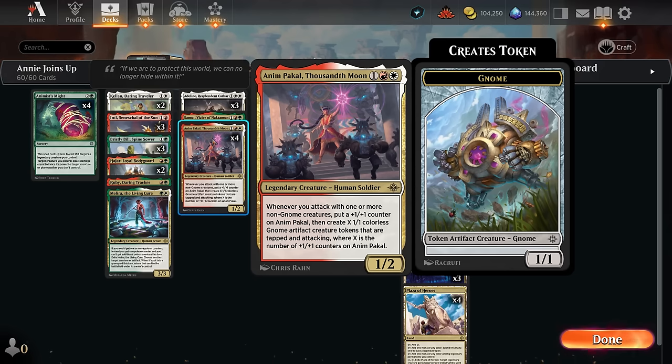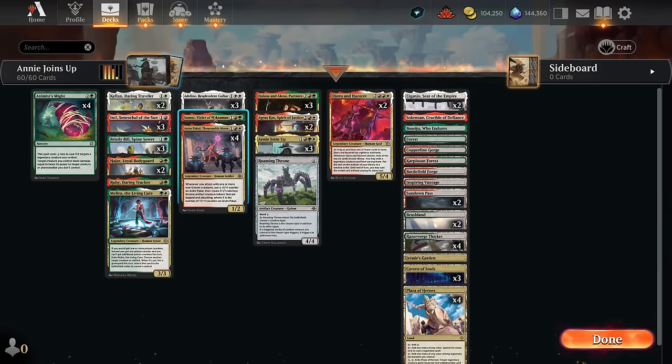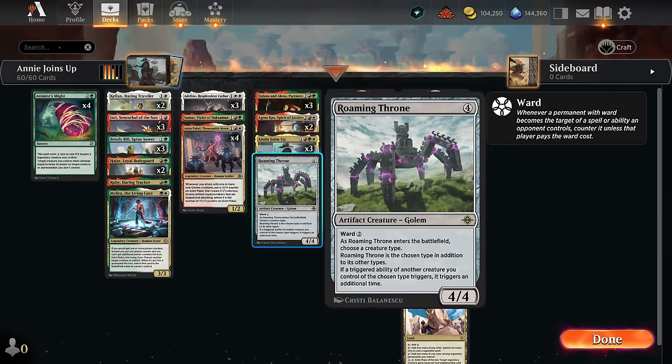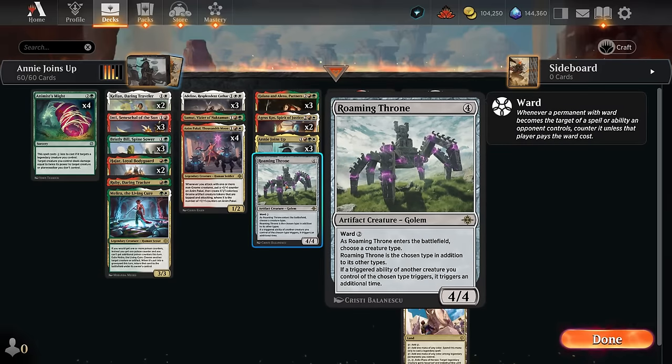With Anim Pakal and Anhy Joins Up, we get to make a ton of extra 1/1 tokens and potentially close out the game in just one or two attacks. Adalin makes additional tokens similar to Anim, just not quite as explosive, but vigilance has its benefits. Samut plays well with all these token makers since we'll likely end up with a few creatures hitting the opponent and drawing extra cards. At four mana besides Anhy Joins Up, I also have one Roaming Throne because Anhy Joins Up is legendary so I don't always want to draw multiples.